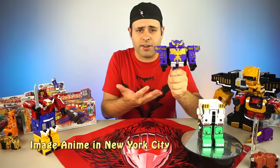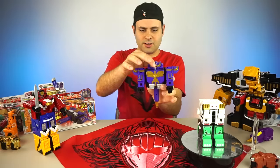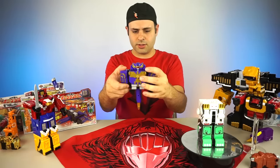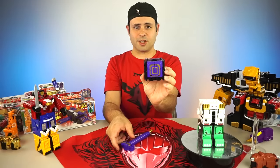Hey guys, from Image Anime in New York City, here is my cute Condor. Kind of a combination of Cube Eagle and Cube Gorilla. Kind of the same deal. The neck kind of goes in like that, with Cube Eagle. And then Gorilla, it's really the same body. That's really all there is to it. And now he's Cube Zero.